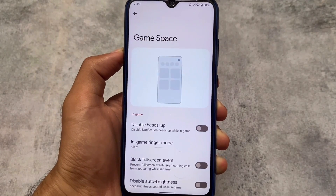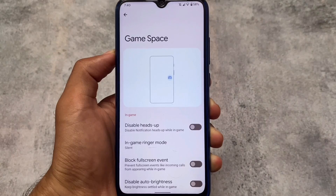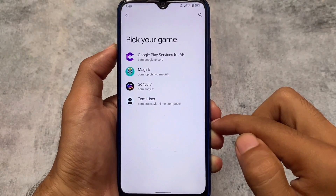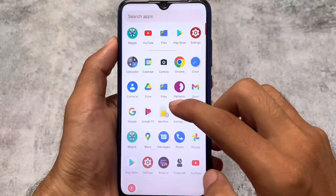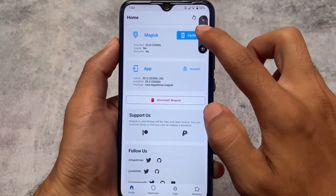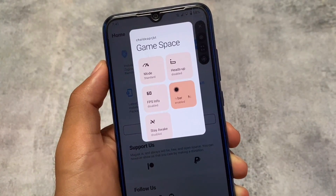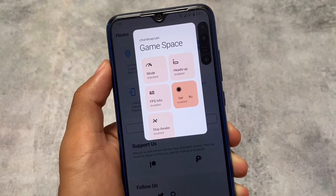The Game Space has some extra features. Looking at the Game Space UI — I've added Magisk in the game space as an example since I don't have any games — the UI includes mods, heads-up, FPS info, and more. Not a majorly customized one, but still a good choice if you love to play games.